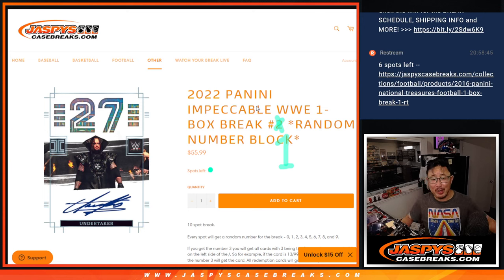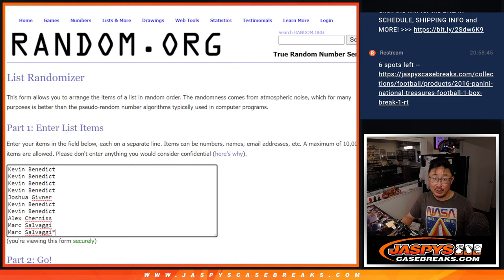Hi everybody. Joe for Jazby's CaseBreaks.com with 2022 Panini Impeccable WWE. One box, random number block break number one. You can see the second one in the store already. Fresh case, too.